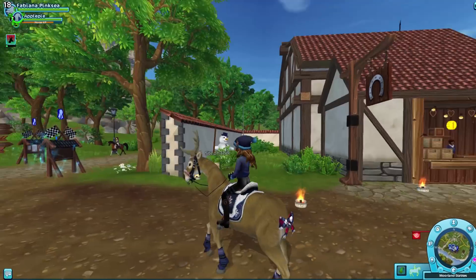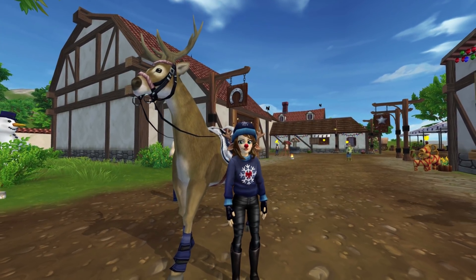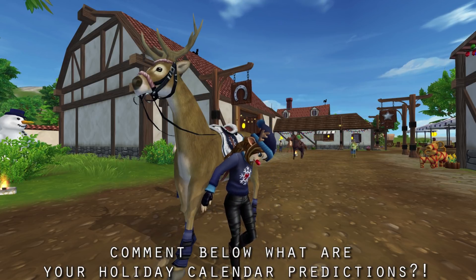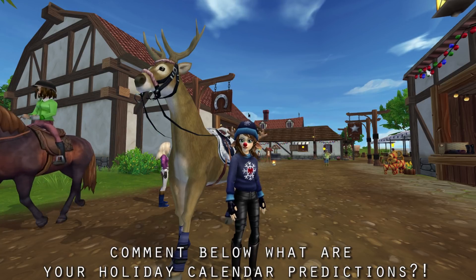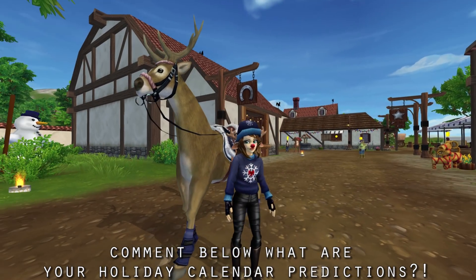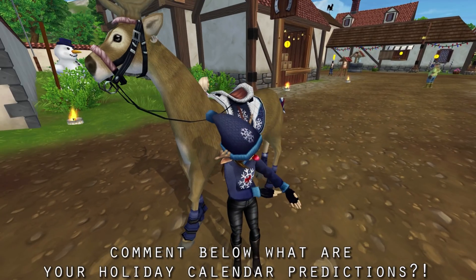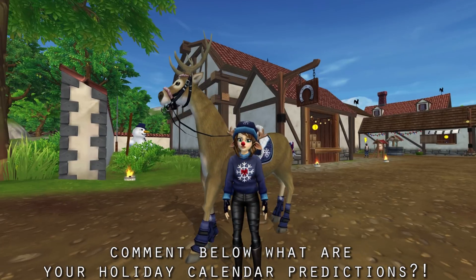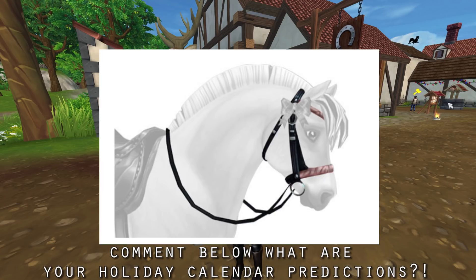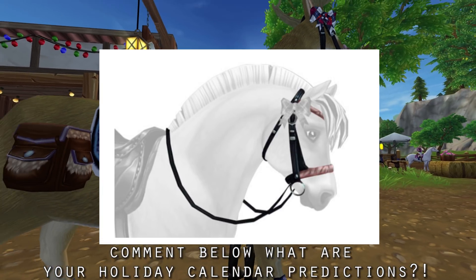Comment below your predictions of what this advent calendar is going to have. Today is the first day, so it's the perfect day to make some predictions. The advent calendar, in my opinion, is the best part. Based on what we got last year, I think there'll be a full set of gear. I think we'll get some bows — I'm going to predict they'll be black and blue, or maybe this pink color. I think we'll get leg wraps and those will be paws. If you look closely, you do get a little sneak peek from the photo of what we're going to get in the future — a plaid bow and what appears to be an English saddle.